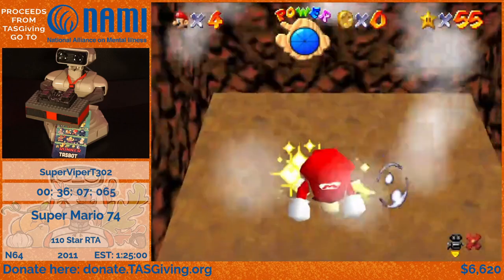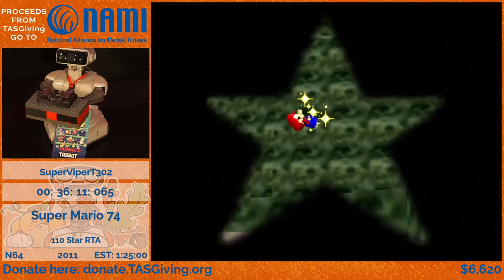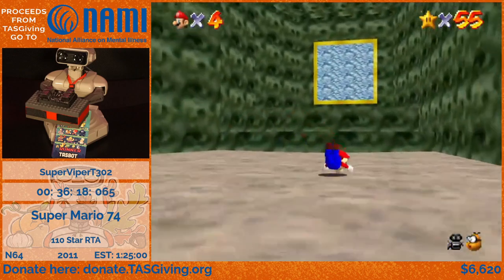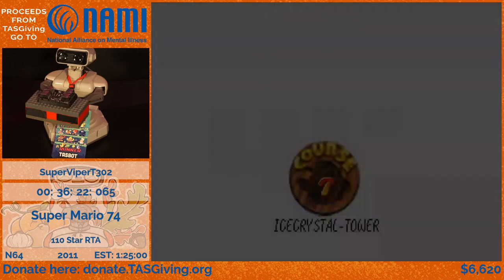Luckily, since I'm not doing non-stop, I don't have to worry about going out of my way to farm lives since I'm going to be saving this entire run. I still would like to avoid game-overing though — it wouldn't be the end of the run if that happens. So here is Ice Crystal Tower, the snowy level of this game. This is one of the few linear-based levels in this hack.